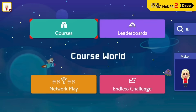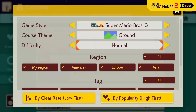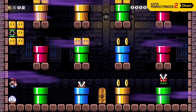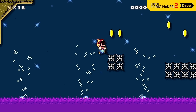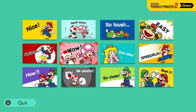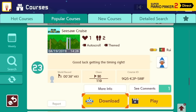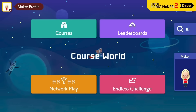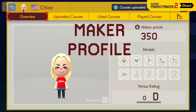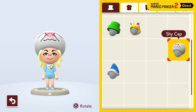Course World is an online hub where players from around the world can share their carefully crafted courses. Browse by popular courses or new courses, or run a search to find what you're looking for — for example, search by tags like puzzle solving, or find some auto-scroll courses. Play a course and you can leave a comment if they're enabled. If you download a course, you can play it any time, even when you're not connected to the internet. In Course World, each player has a Maker Profile. If other players like your courses, you'll earn Maker Points. Customize your look with shirts and hats that you unlock by completing various objectives.